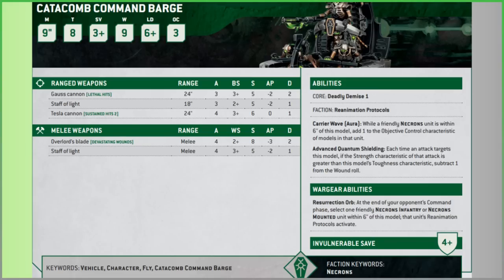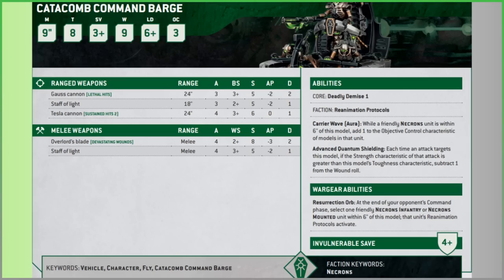Carry a Wave is an aura: while a Necron unit is within 6 inches, add 1 to the Objective Control characteristic of those models - that's pretty nice. Bear in mind this hasn't got the Leader keyword, so it won't be attached to any units. That's good and bad - probably bad, because Look Out Sir isn't a thing in 10th edition, it hasn't got Lone Operative, so it can be targeted from turn one as long as there's range and visibility. That's a little bit of a problem.